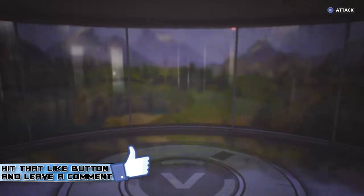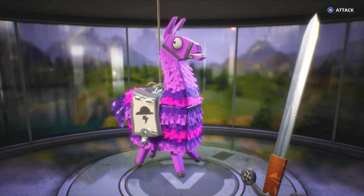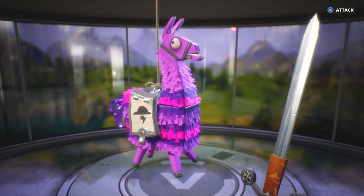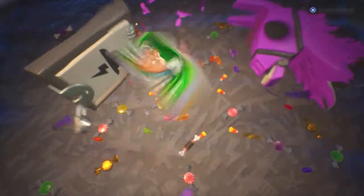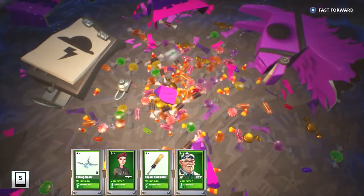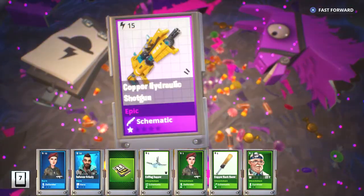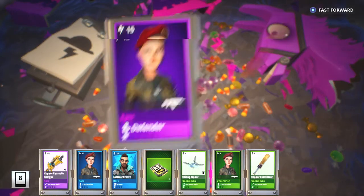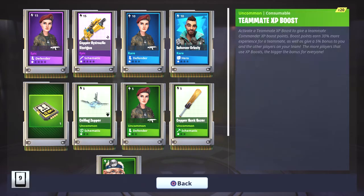So we're going to claim this now. You need 1,000 Storm Tickets, so you've got to do quite a bit of playing to get these loot llamas. But once you start completing some of these quests, that's going to get you more and more Storm Tickets. Let's break this llama down and see what we get. We are guaranteed one hydraulic weapon with a whole bunch of other good stuff. We've got Uncommon Survivors, Uncommon Trap, a Rare Hero, Rare Defender, the Copper Hydraulic Shotgun — there's the hydraulic weapon — and we also got an Epic Defender to drop. Pretty decent loot.